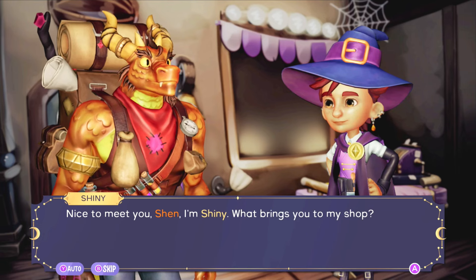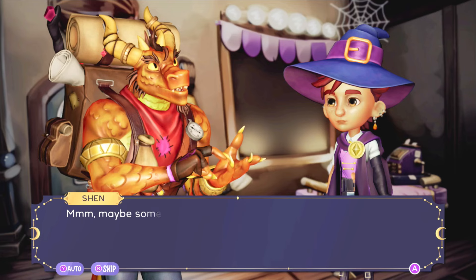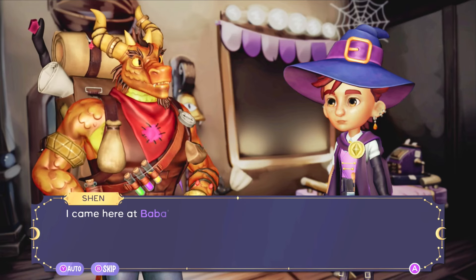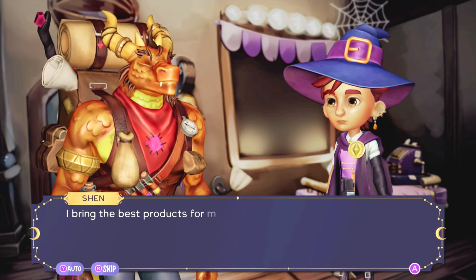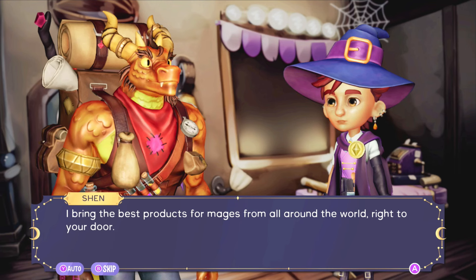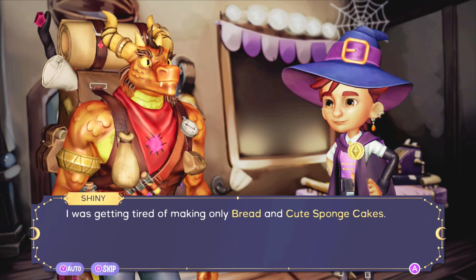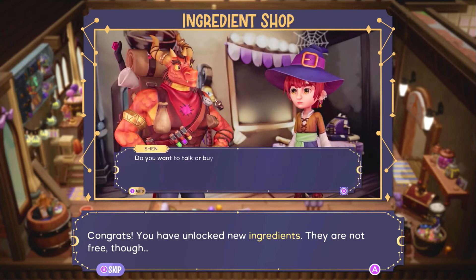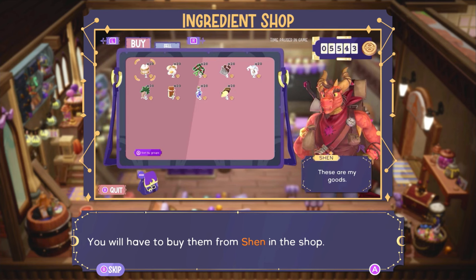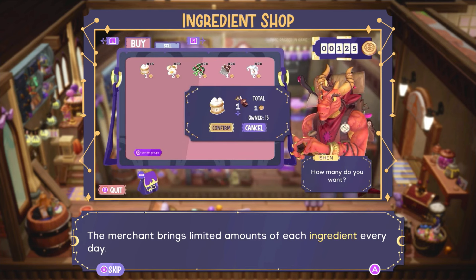Who the heck is this? 'Solaris — it's pronounced Solaris; the final part is a little tricky for humans. It means hello in my language, the Draco. My name is Shendar, but you can call me Shen.' Nice to meet you, Shen — I'm Shiny. What brings you to the shop? 'I came about those requests as a supplier and merchant. I trade with magical ingredients as well as common and fantastic ones.' I've unlocked new ingredients — but they're not free; I'll have to buy them from Shen.